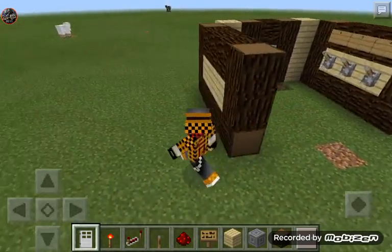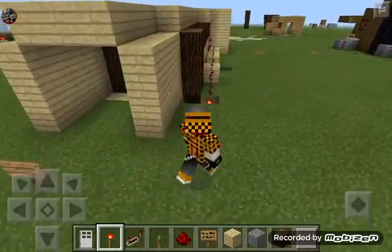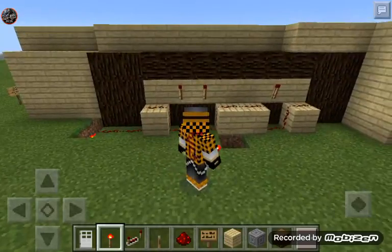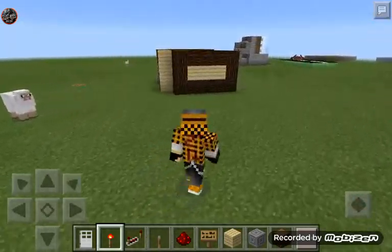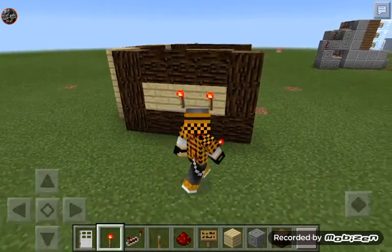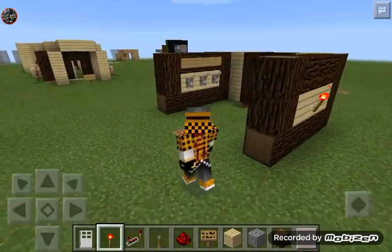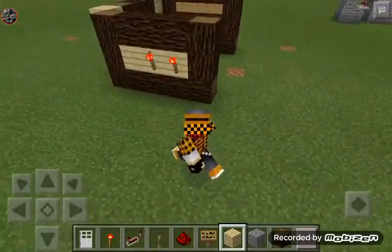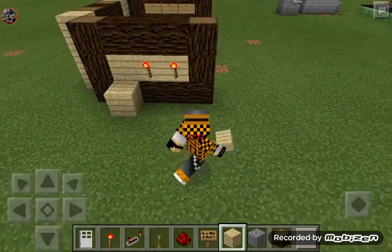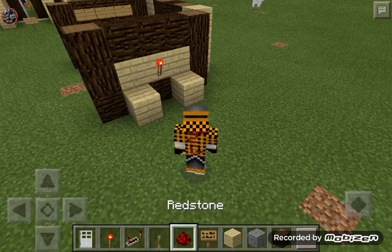Let's go ahead and put the redstone torches. I left this open so we could see the mechanics. The redstone torches represent the switches you want activated — so whichever levers you want to be part of the combination, place a redstone torch there. For example, we'll make one and two on the right side of the wall, and five as one of the chosen switches. Wherever you don't have a redstone torch, place a block at the base.